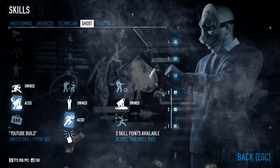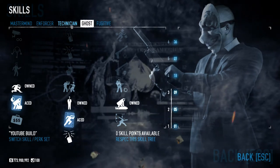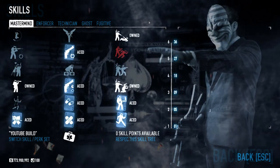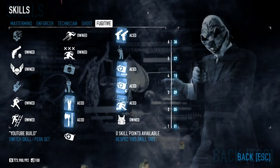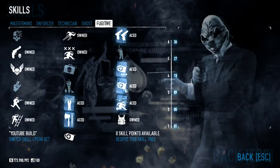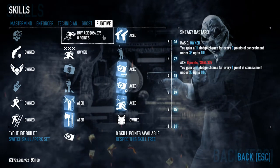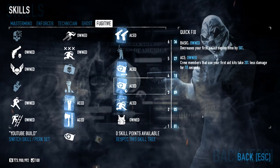This is Ghost. There's nothing in Technician, so we don't have to worry about that. Enforcer is just Transport Ace, that's it. Mastermind is this. It does come to a point in the game where you have 12 points to spend wherever you like — you could potentially ace Inspire if you didn't have Trigger Happy and single points elsewhere. It's purely up to you; I just keep these single points as they are.